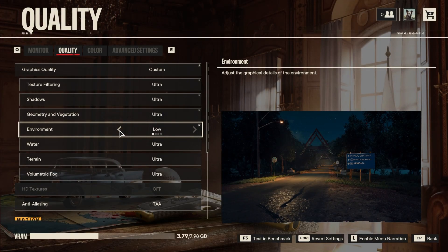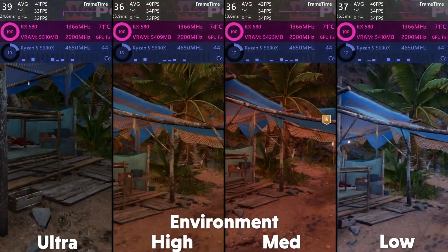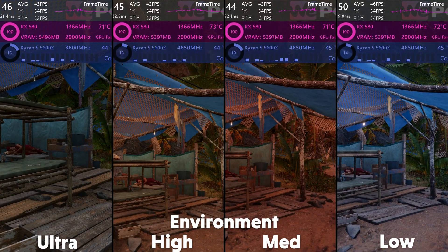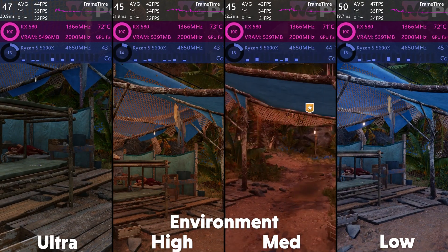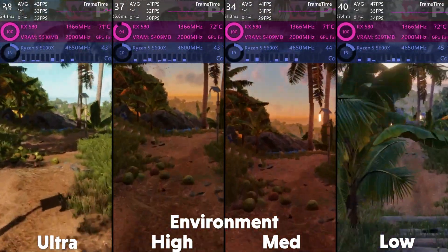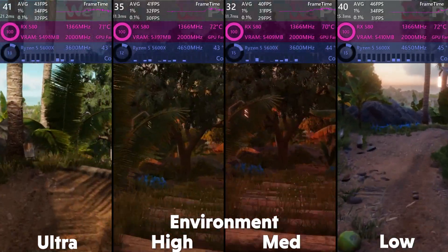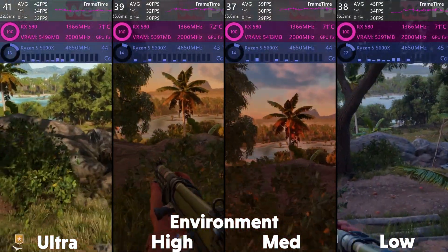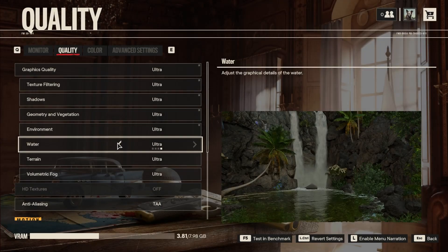Environment just says it adjusts graphical details of the environment. I couldn't really discern any difference visually, but in the menu and fps it does seem to have an effect. There seems to be just a couple of frames in it, and from the preview in the menu it looks like it tones down lighting effects and reduces occlusion, making it look less realistic. With it not having much visible difference, I'd recommend setting it to high.